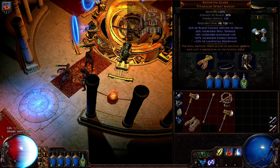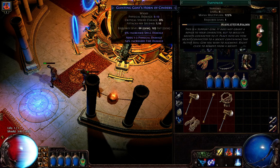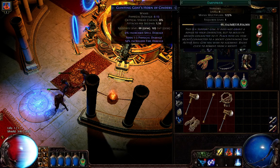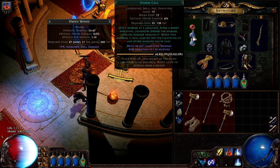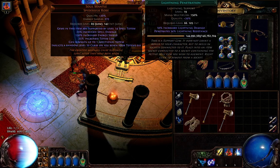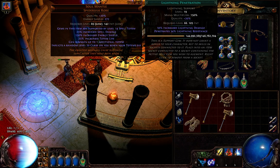I have Discipline aura, and the other socket is just to get experience on some gems. As always, use your weapon swap slots to level gems you want to upgrade. For example, I'm trying to level two Storm Calls at the same time so that when I reach level 20, I can use one to get quality 20, and at the end have one with quality 20 and one with max XP. That's the way to do it.